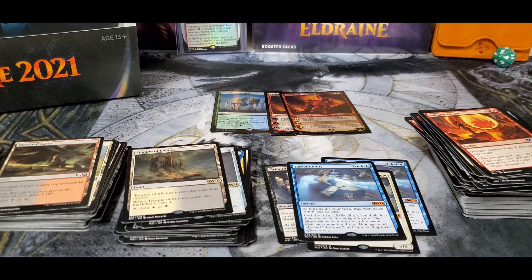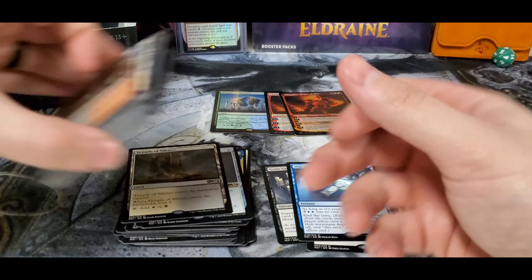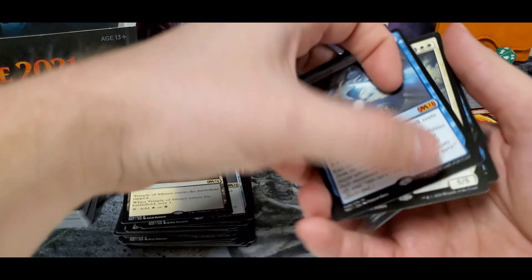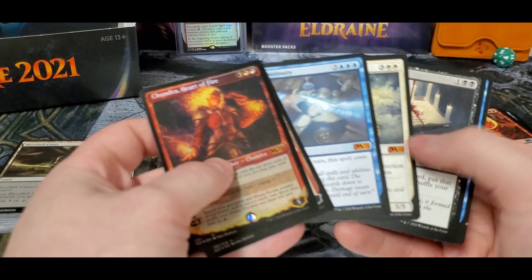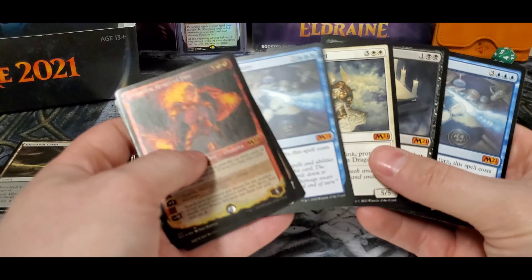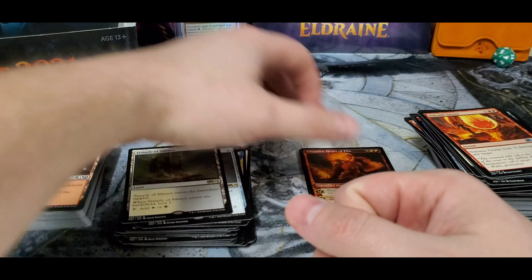And that's it guys — that was the end of our box. Just talking away and cracking packs. You ended up with six mythics, some duplication, two foils, one showcase. You got a Grim Tutor, two Discontinuities, and a Bane Slayer Angel. Not too bad. Foil Temple as well.